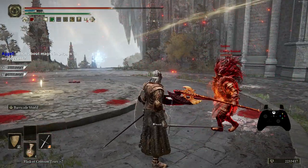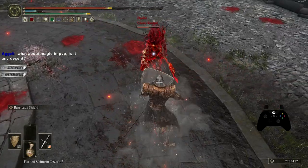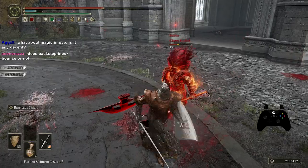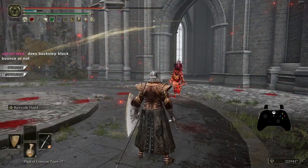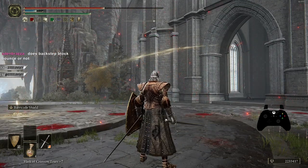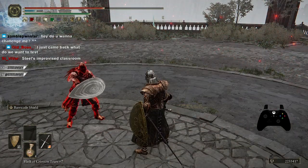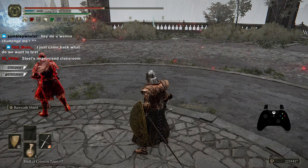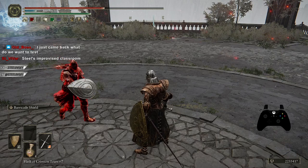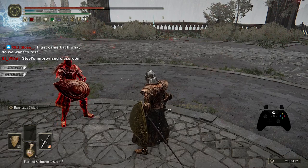I can time it so I'm doing the poke attack on the bounce. If he were using the shield, he would get a direct hit because his stance would be completely broken. For the weapon to bounce off, it must be one-handed — it cannot be two-handed. Any weapon that is two-handed is not going to bounce off.